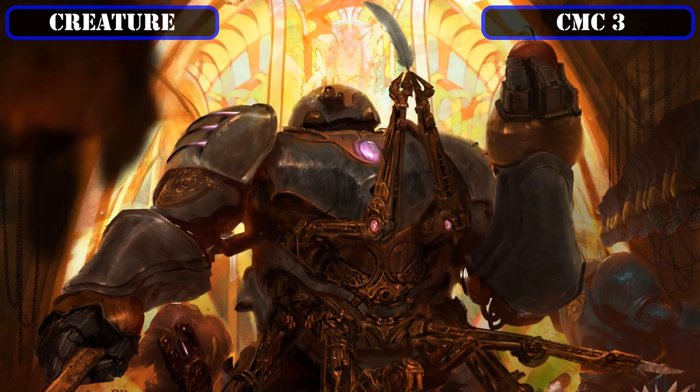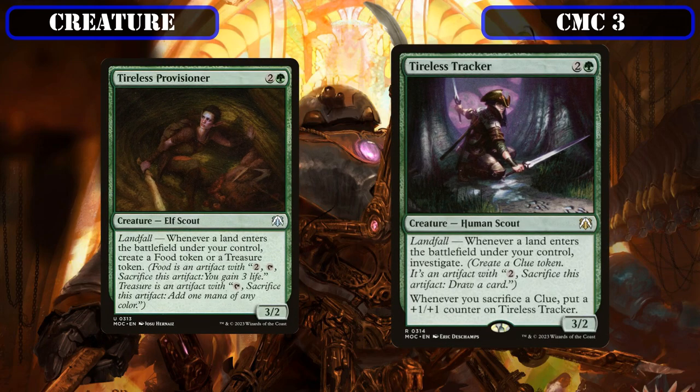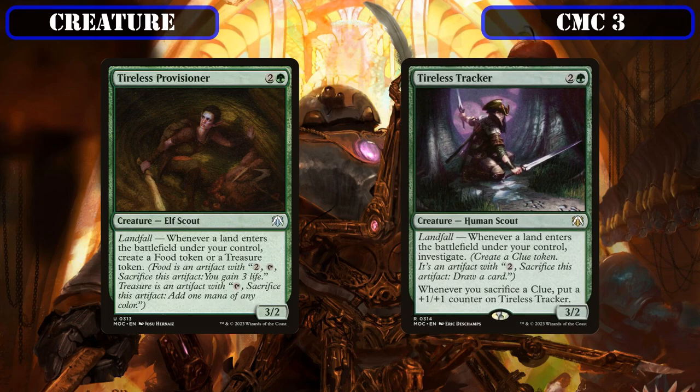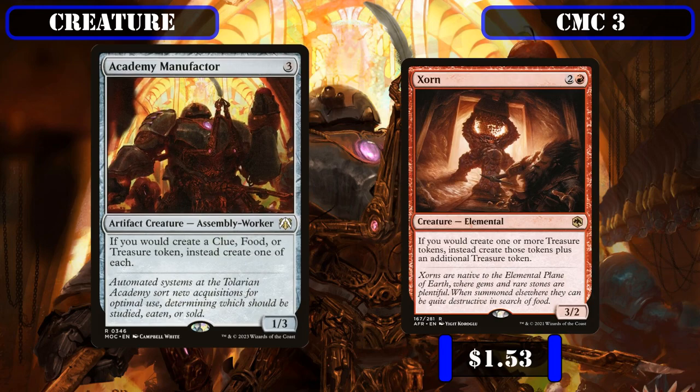Switching from red to green token generators, we have Tireless Provisioner and Tireless Tracker, each 3/2s that create an artifact token whenever a land ETBs under our control — the former creating either a treasure or food token, and the latter creating a clue token and gaining a +1/+1 counter whenever we sacrifice a clue. Then reaching the end of the CMC 3 slot, we have Academy Manufactor, a 1/3 that whenever we would create a clue, food, or treasure token, has us create one of each instead. And Zorn, a 3/2 that whenever we would create one or more treasure tokens, has us create that many plus one instead.